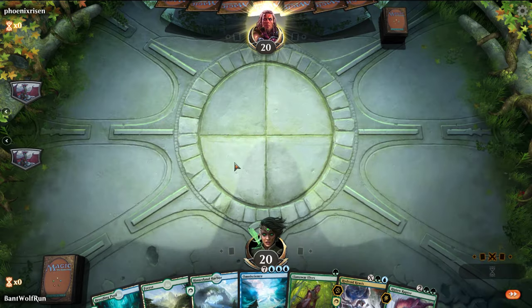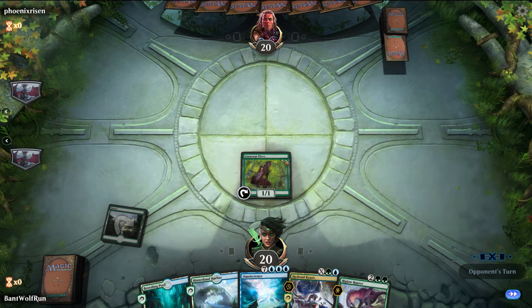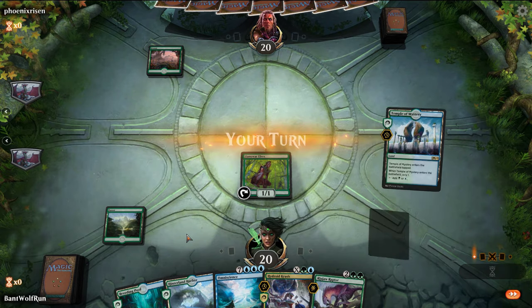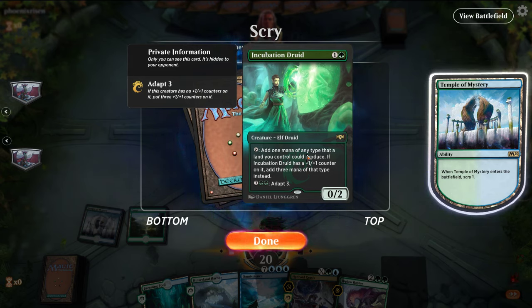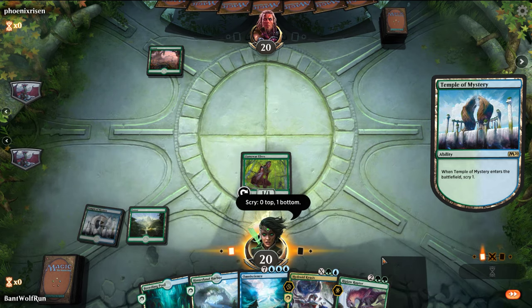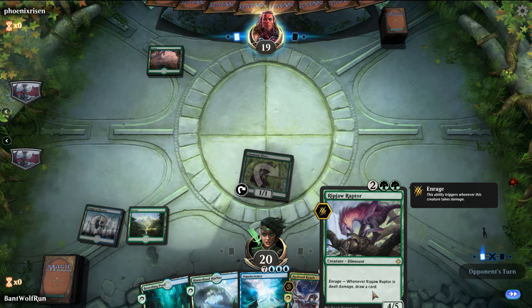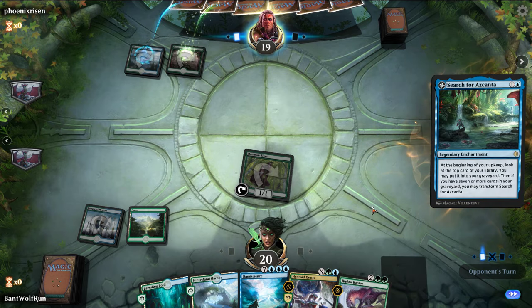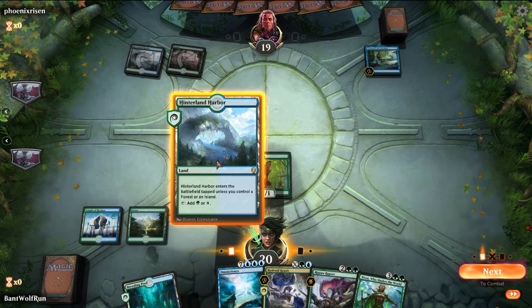So we'll keep this hand. Turn 3 we can get Ripjaw going. I feel like you don't mulligan a hand with an Elf on turn 1. That's nice — set up our draw. I think we want to go bigger than this, so we'll just attack in here. Because next turn we're already playing Ripjaw, and then we can start trying to chain some Krasis together. I want a Nissa or something like that.